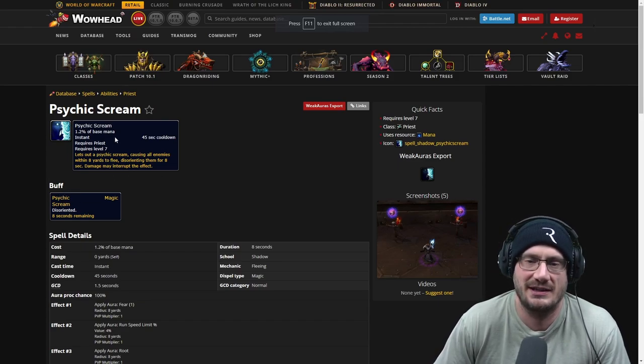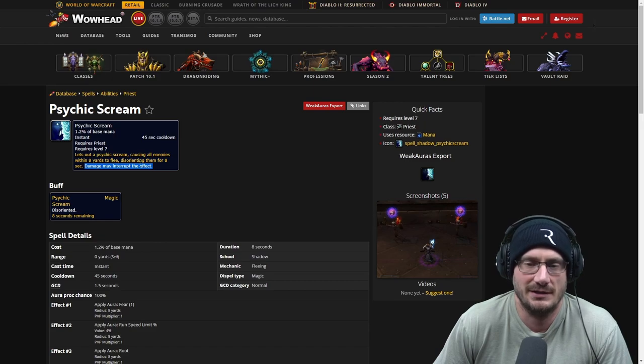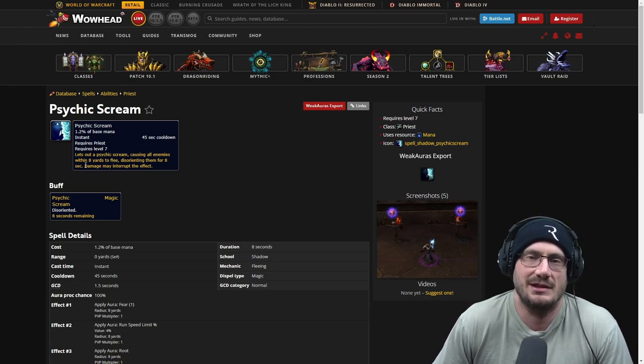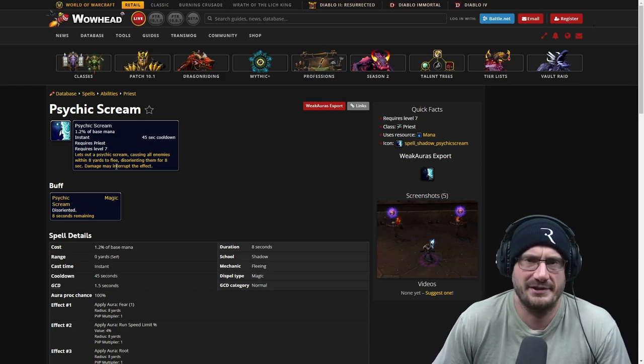You guys maybe have heard of this game World of Warcraft. Psychic Scream has a 45 second cooldown — it causes enemies within 8 yards to flee, disorienting them for 8 seconds. Damage may interrupt the effect — very key part is 'may interrupt.' Fears in WoW and a lot of MMOs allow you to do damage during the CC, and typically if you do a big spike of damage your chances of breaking the fear ramp up drastically, but if you throw dots on, typically the fear will go full duration.